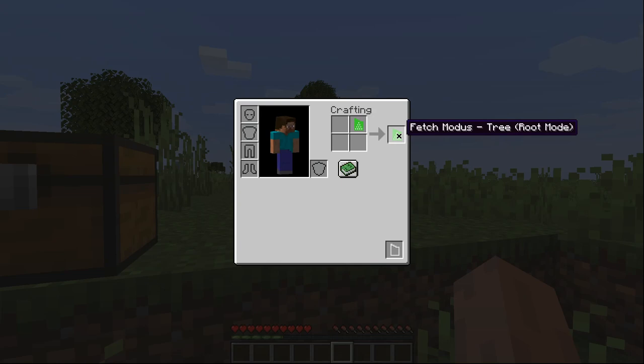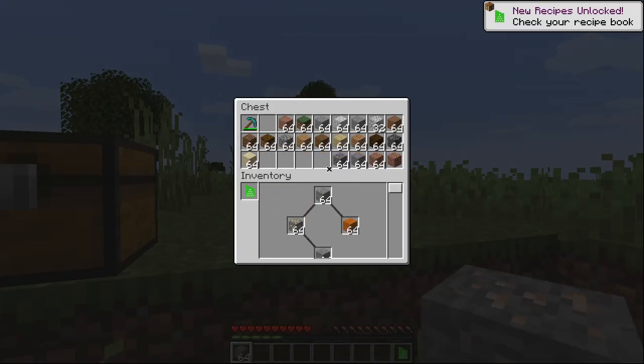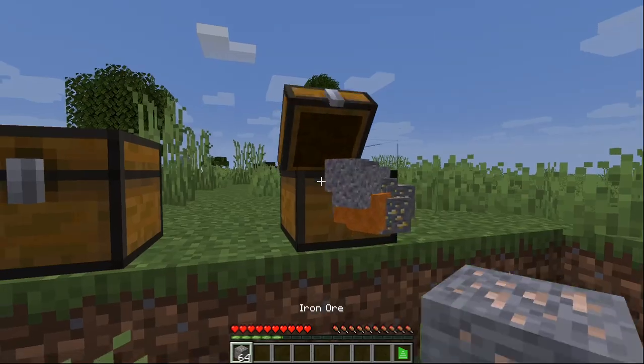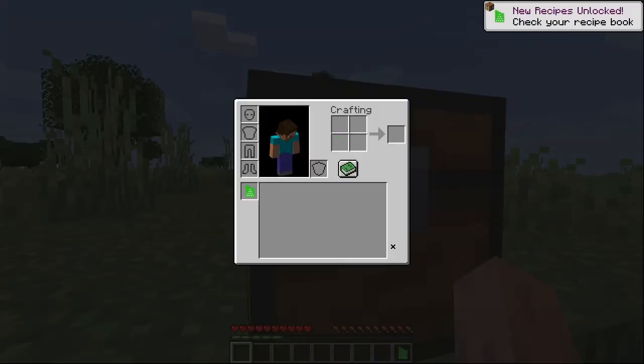There is also a root mode for the tree. Now instead of only accessing the stuff at the bottom, I can only access the stuff at the top. And if I grab this, well I will just drop everything under it. So this is not a very useful modus, because every time you grab anything you drop everything. Leaf mode is much better.